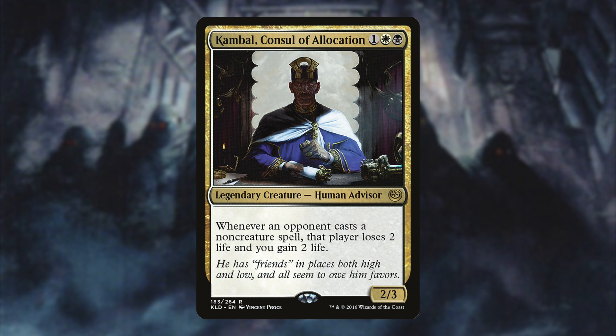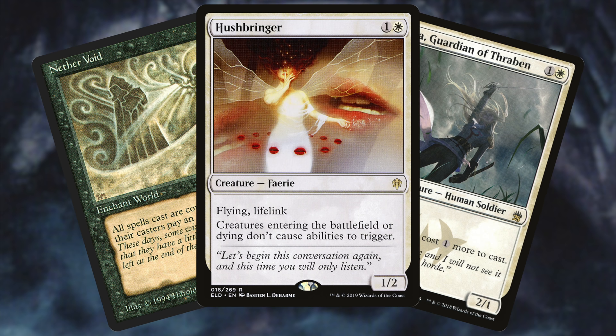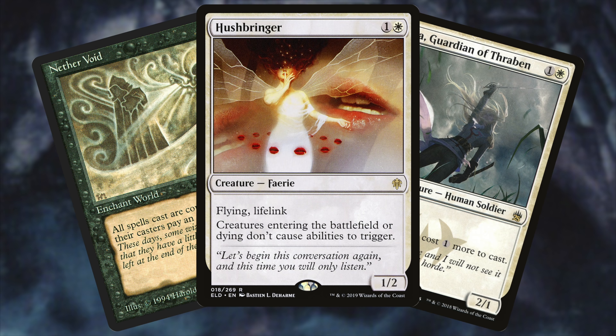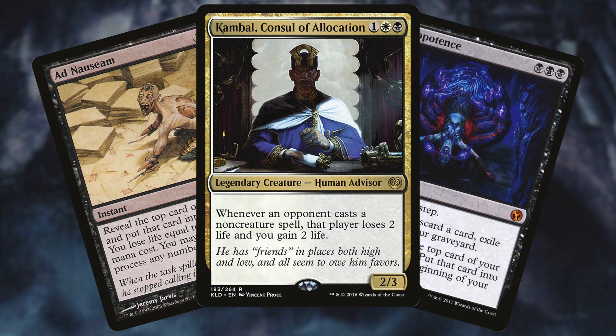Lastly, let's consider the third path with Kambal. Being in Orzhov, we're privy to various reanimator strategies and combos, and we have access to some of the best stax spells in Magic. A stax deck is all about resource denial, taxing, and manipulating the game such that your opponents have difficulty executing on their game plan. It is the most difficult strategy to play, as you're trying to accomplish two things at once: stifle your opponents without ruining your own game plan, and win through incremental damage or through combo. Kambal is in a unique position as he both punishes storm lists and fuels your life total to play various payoffs like Ad Nauseam, Necropotence, or in my build, Vilis, Broker of Blood.